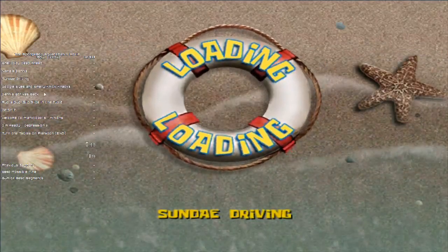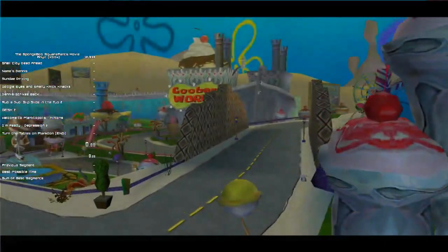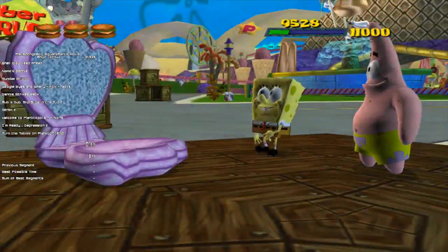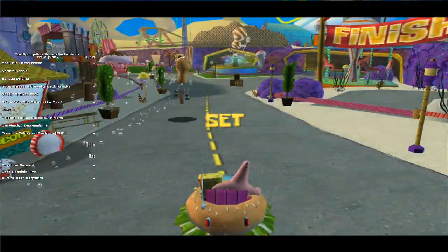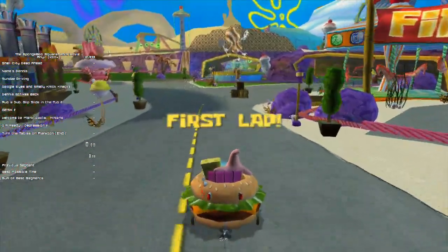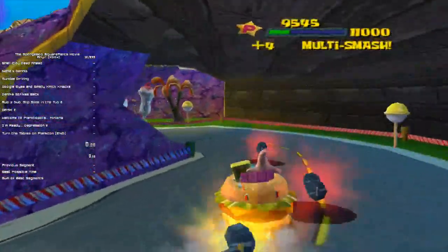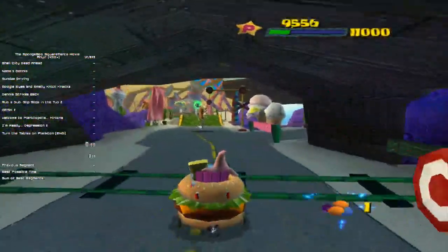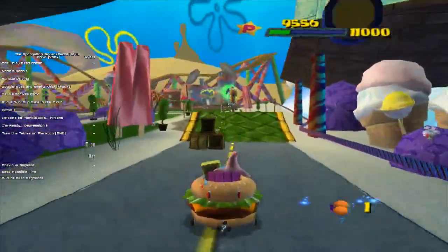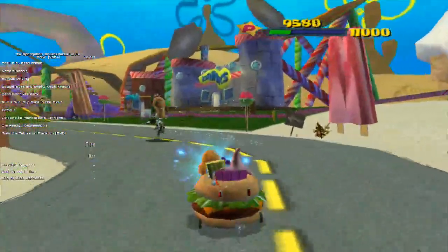Next up is Sunday Driving. Sunday Driving is a completely unique level to this game. I really love the aesthetics of it — I love the design of it. Basically, we're not going to let this peanut get away from us. The aim of the level is to stay within a certain distance of him and don't let him get away. But in this level, we're going to do a trick called Reasonably Paced Goob.